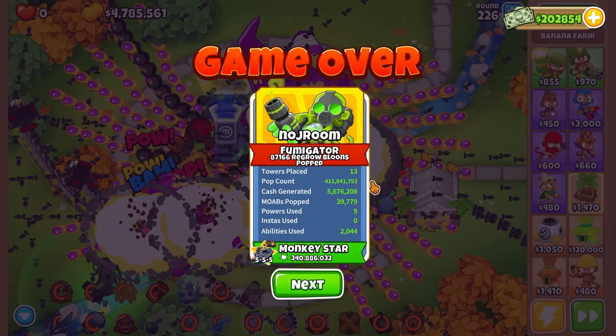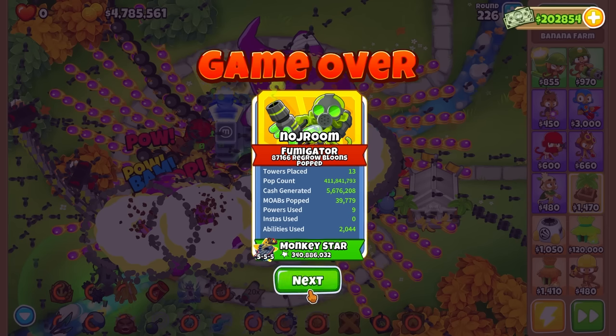Round 226 with 340 million pops - down about 70 million from the total pop count. All in all, before any buffs this guy is absolute dog water, but when you get him buffed he's an absolute stellar tower. Passed round 200! I knew he'd make it past 200 when buffed. The main downside was lacking lead popping power early, but once he got that and more damage and attack speed, it was GGs. Now I'm actually curious - I'm going to give you guys a treat.